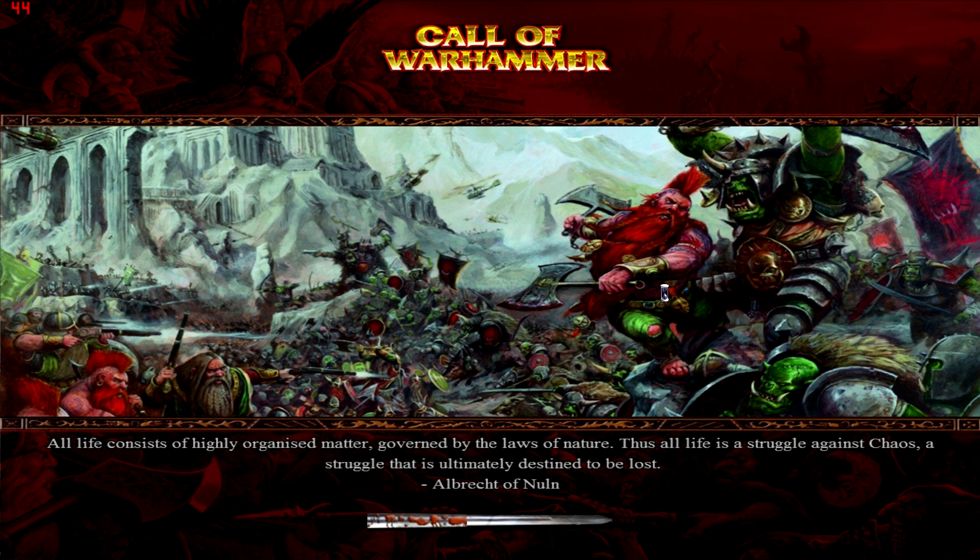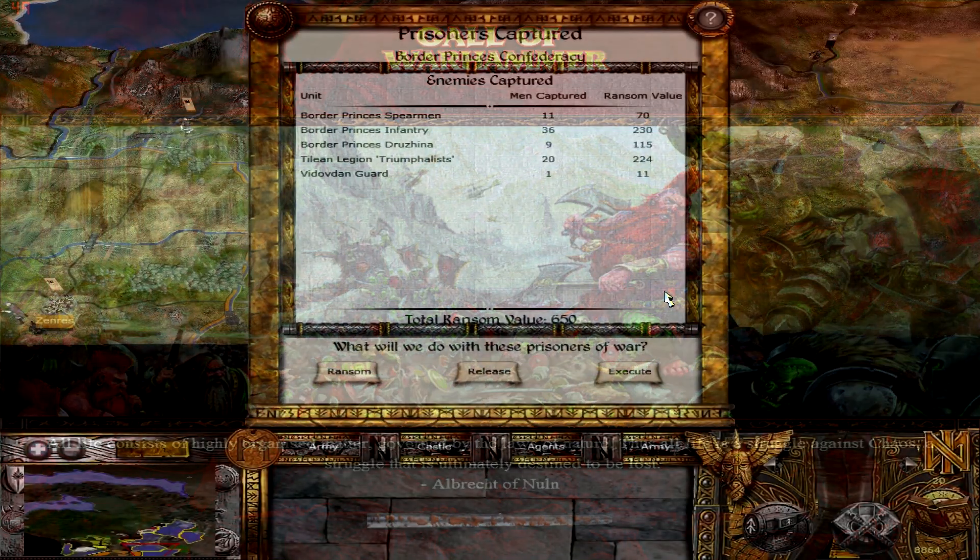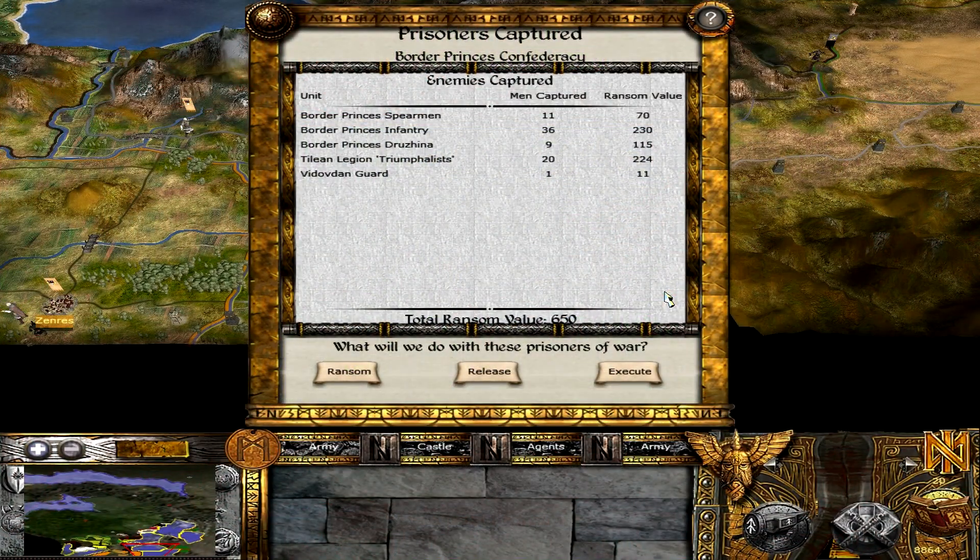That's another thing I'm so excited about for Total War Warhammer — the fact that now it's a fantasy game, they can actually create, instead of having to have realistic battlegrounds, these epic maps with just mountains and humongous trees and passes, and lava, and all this crazy stuff. Like epic snows with multiple levels and really crazy fortresses. They can just add all this stuff in now and it's just — I'm so excited.